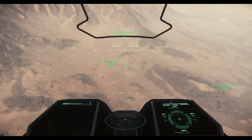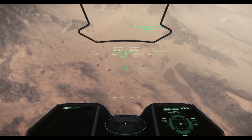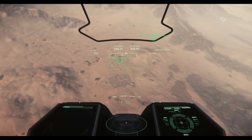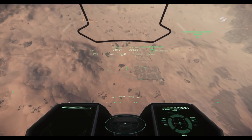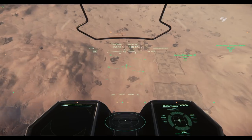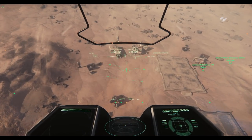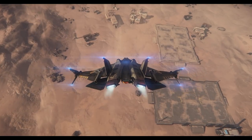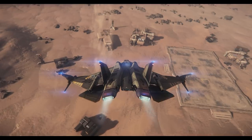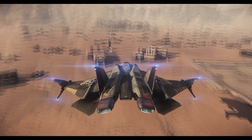Hey guys, Young Wood here. I'm now approaching Arc Corp Mining Area 141 on the surface of Daymar. You'll notice there are landing pads available. I'm not actually going to land on either of these because I want to keep both pads available. These are the locations I talked about in the previous video that give you more options. We're going to go ahead and land and show you how to take a Dragonfly out.